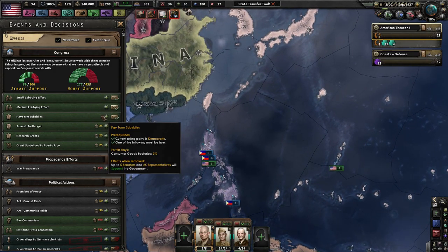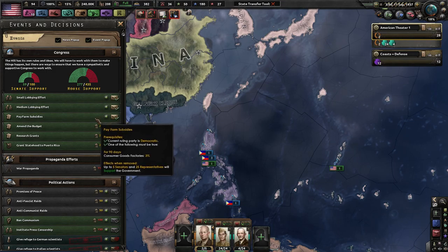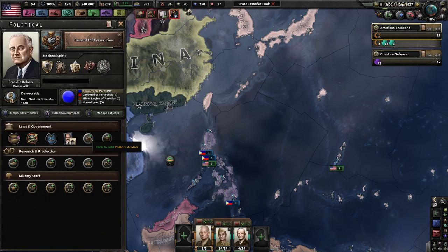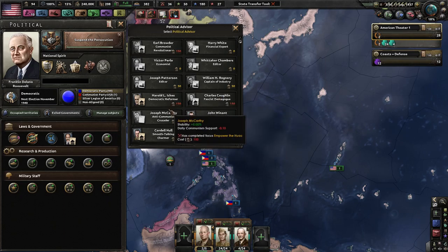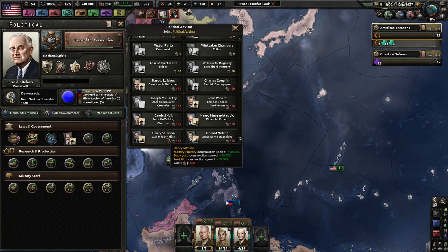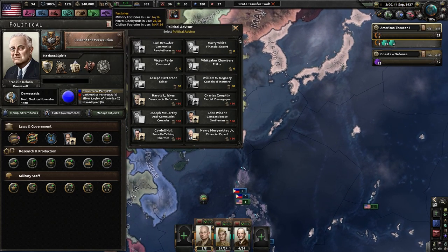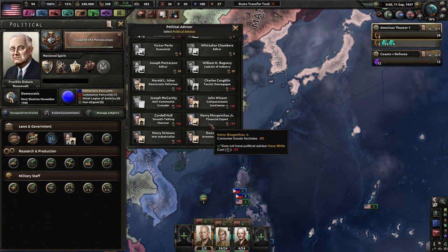We get 0.85 political power per day. We get finished up a little bit of our land doctrine. Let's go with the medium lobbying efforts since we have enough political power. We can use political power to do this. I want more factories because consumer goods really hurts us — 50% of factory goods go to someone else and not me. I don't like that. It doesn't look like anyone can help me build up more civilian factories. Even though we've got 160 ports, I guess I don't need that much more. I do want the consumer goods guy soon enough.